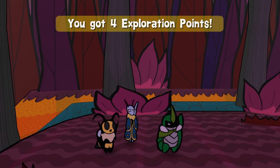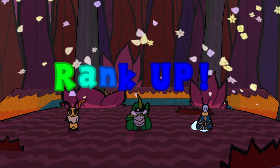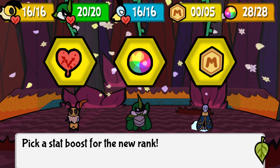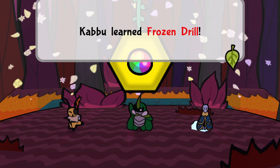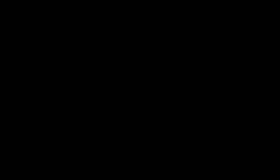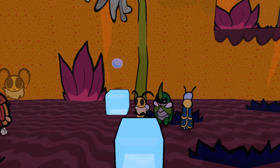I forgot we were just about to level up, despite it literally being less than three minutes ago. Still, rank up. Why don't we... we did health last time, so let's do Teamwork Points. Kabu learned Frozen Drill. Since the enemy didn't respawn, we know we don't need them.